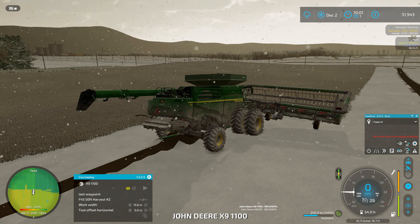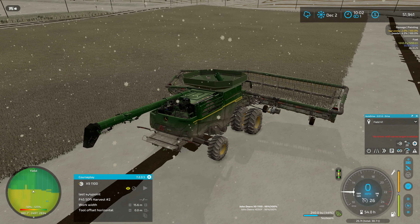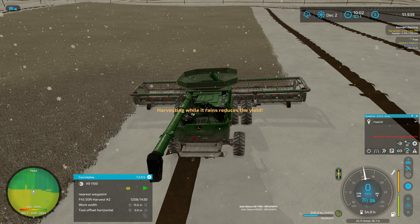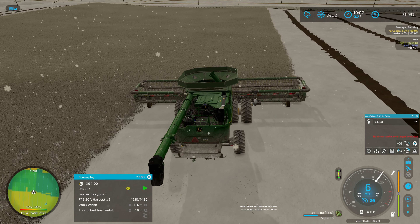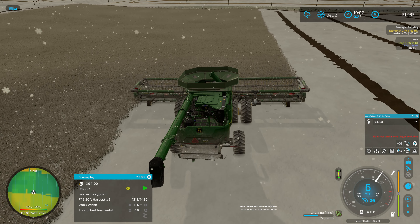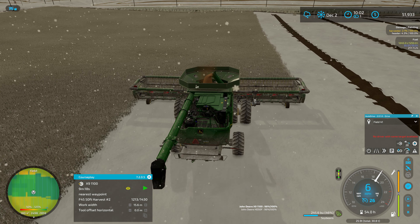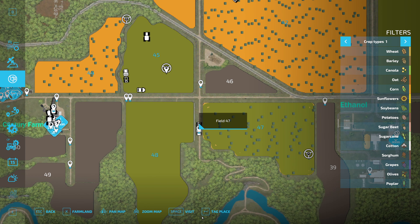I did have CoursePlay working on this, so we'll start it back up here again — nearest waypoint, yes. Harvesting while it rains reduces yield. I don't know how much we normally get off these fields, but I'm thinking it reduces yield by a considerable amount because I am not getting a whole lot for soybeans here.